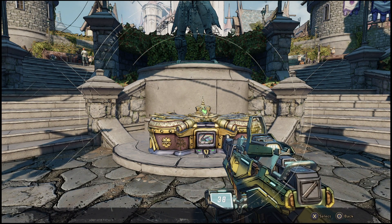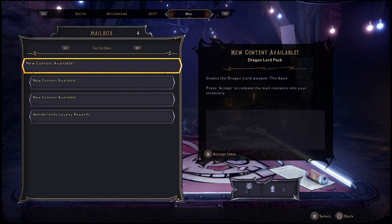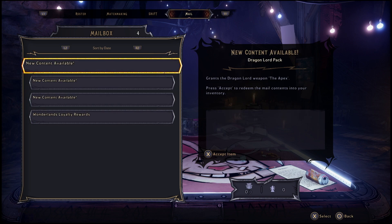In order to open this and get a skeleton key, what you need to do is go into the start menu. You're going to see that there are a couple of different tabs here for the roster, matchmaking, and SHiFT. In order to get a skeleton key there's only one way to get a key right now and that is to enter in a SHiFT code. If you guys have played other Borderlands titles in the past you have probably done this before.